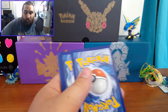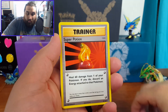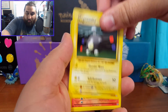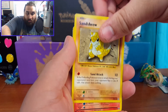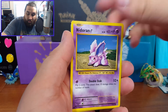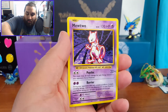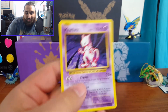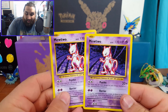Charmeleon, Super Potion, Slowbro Spirit Link, Magnemite, Ponyta — come on Zapdos, Zapdos or Charizard — Sandshrew, Vulpix, Nidoran, Reverse Holo Full Heal, and another Mewtwo! This is just a regular rare again but another Mewtwo — I'm not going to complain about that. We've pulled two Mewtwos back to back!